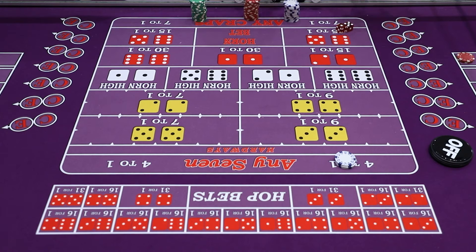Some of the higher-end Caesars properties pay a little different on the prop bets. There's actually three different payout keys that we teach for dealers at the school so they're prepared for any casino, because different casinos pay different odds.